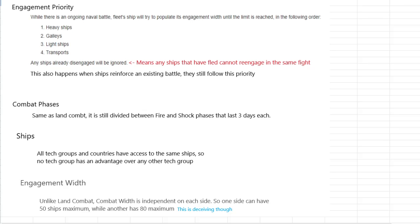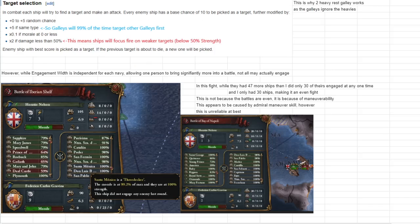This can be deceiving because of targeting. The way targeting works is each ship can fire upon any other ship as long as it's in the fight. Unlike land combat where infantry fires at the guy in front, ships have no such restriction. Each ship that could be targeted gets a base chance of 10. If they are the same type — say a galley targeting another galley — it gets plus 5 to that 10. Then a random 0 to 5 (a d6 roll) is added.